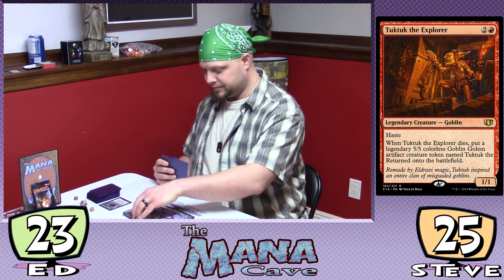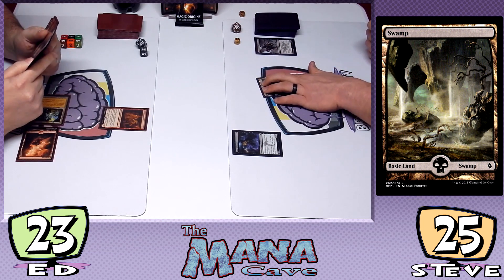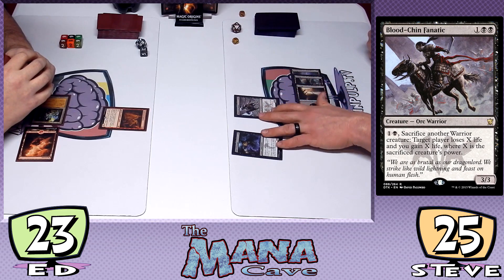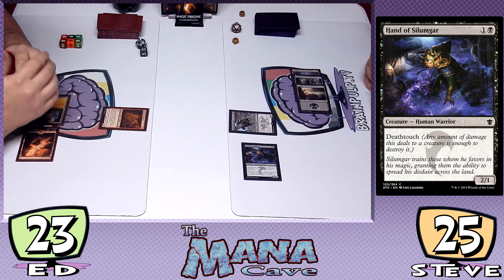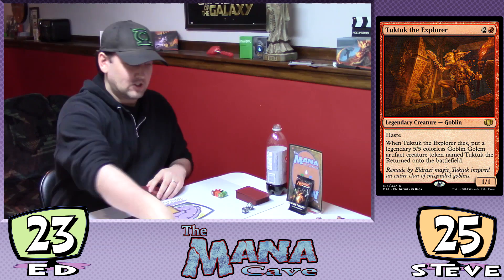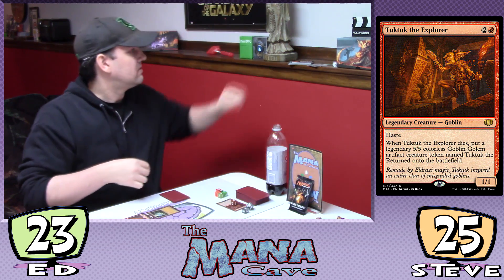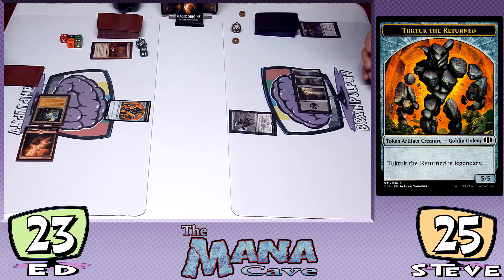I will tap three mana to bring out Blood Chin Fanatic, and I will attack you with a 2-1 Death Touch. I will block with Tuk Tuk. They trade. So Tuk Tuk will now cost me 5 to bring out again — he's died once. And I'm going to bring out Tuk Tuk the Returned, the big old 5-5 legendary Goblin Golem.